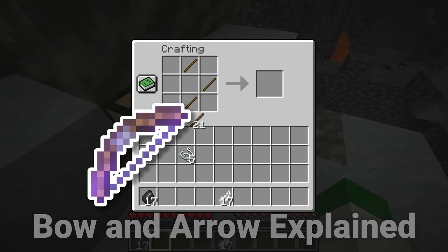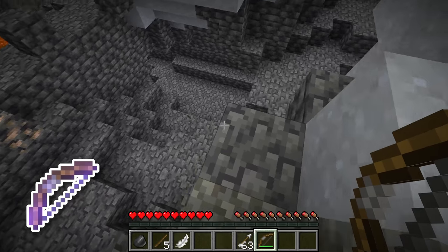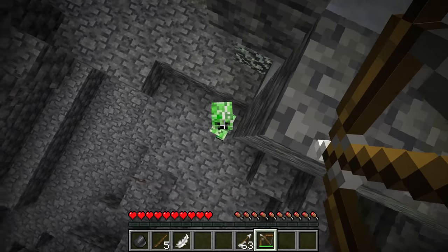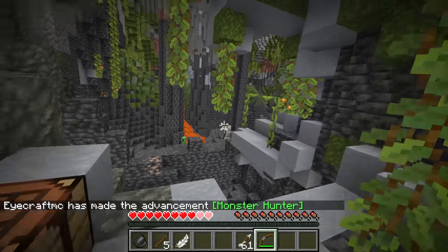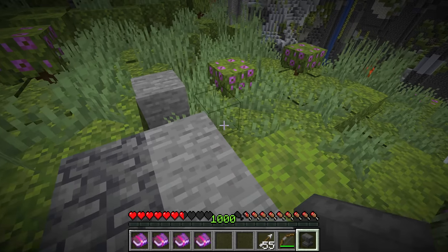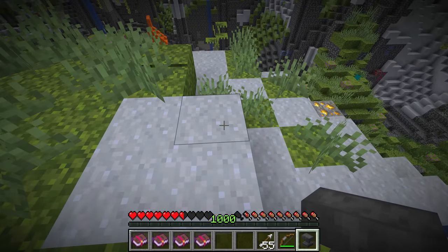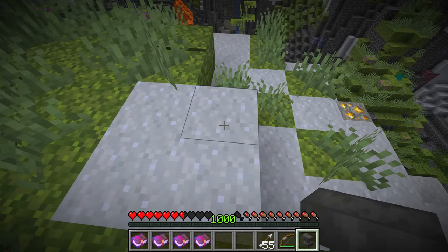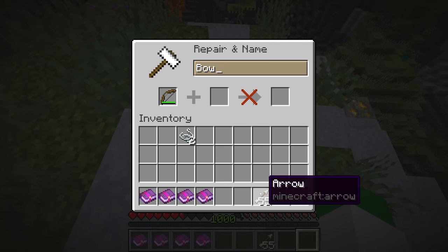Bows can be obtained by either crafting them or buying them from Fletcher villagers. To use a bow, you draw back on it and fire at whatever mob you're trying to get. Something really important to know about the bow is the enchantments. Every enchantable item in Minecraft can have Unbreaking and Mending on it, so we're just going to focus on the PvP-based enchantments for these specific items.